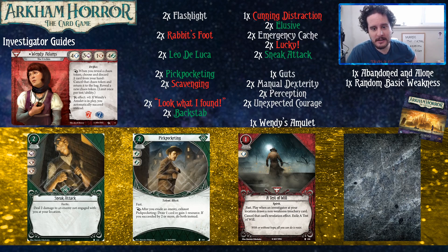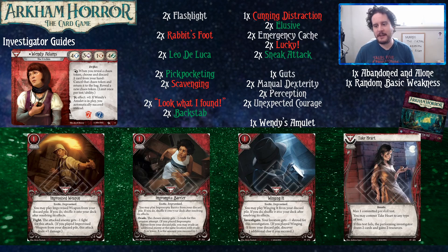A Test of Will is very easy for Wendy to keep in hand as an insurance policy since so many of her other cards are essentially blank — she doesn't need to get rid of it. It's a good way to say no to the game and cancel treachery effects. Because you're primarily a rogue investigator, you'll have some expensive green cards, but also the extra experience to bring it into your deck.